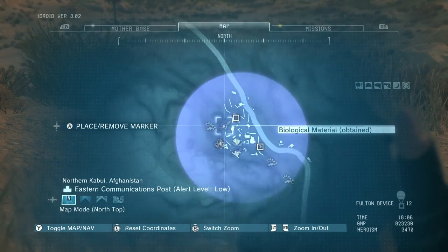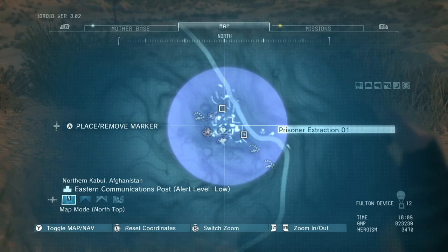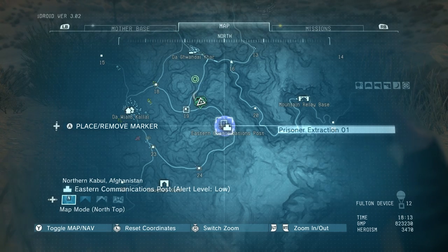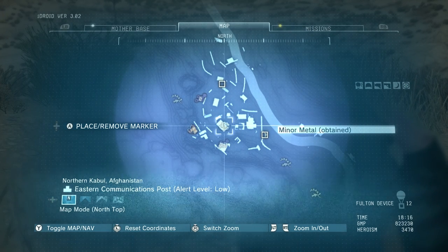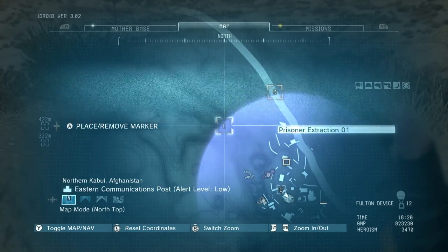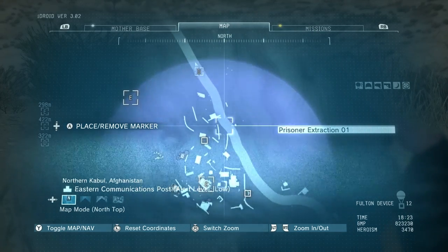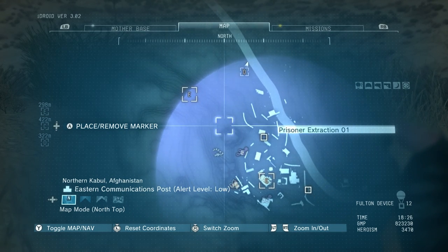Let's drop off before getting on D-Horse and reassess the situation with the iDroid. We've got the communications post identified. I actually have really good knowledge of this area, which is hugely beneficial. You may not have the same knowledge, but recognize locations when you visit them and remember their important details. In this case I know this particular building can't be entered — I climbed on top of it to eliminate a tower. So I'm going to consciously deduce that the enclosed building where I've previously obtained materials is where the hostage is being held. I'm setting a marker there, one for the outer perimeter road, and one for my planned entry point.